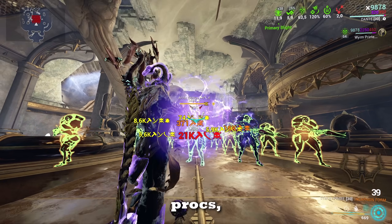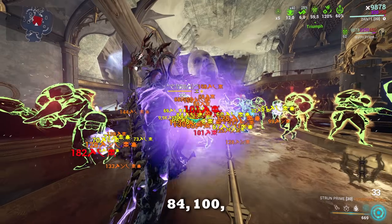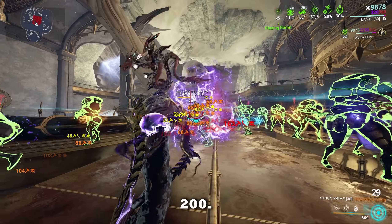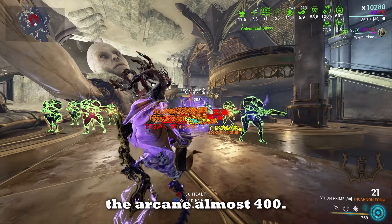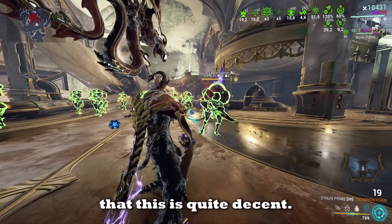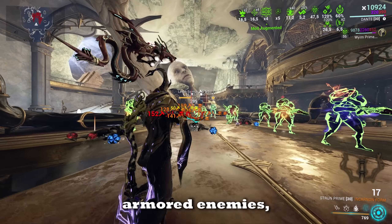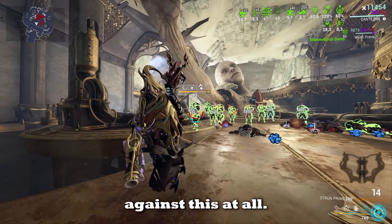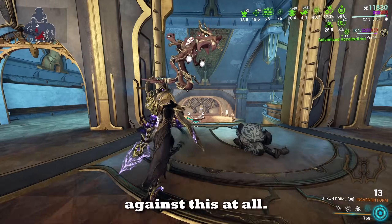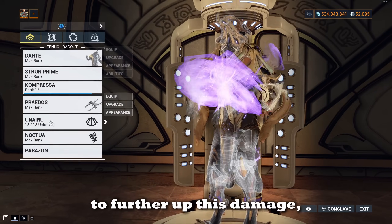31 toxin procs, 40, 60, 8400, 200 — and we now get more multi-shot from the arcane, almost 400. You can see this is quite decent — we're tearing through armored enemies at Steel Path level 205, which is pretty crazy because toxin shouldn't be good against this at all.